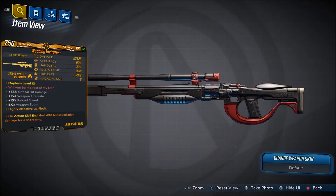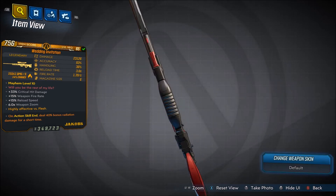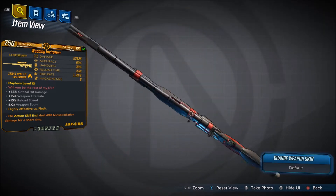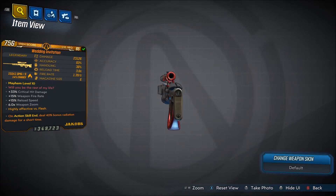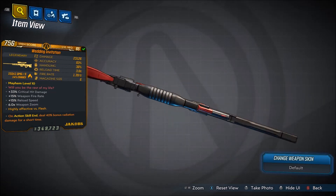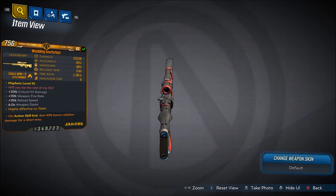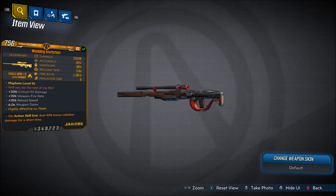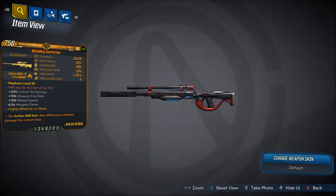The red text reads: 'Will you be the rest of my life?' It comes with plus 33% critical hit damage, plus 15% weapon fire rate, plus 15% reload speed, and 6x weapon zoom. Damage is 23,126, accuracy is 93%, handling is 36%, reload time is 3 seconds, fire rate is 1.39 per second with a 6-round magazine size.